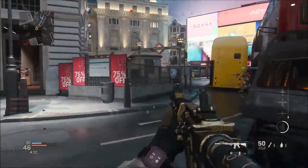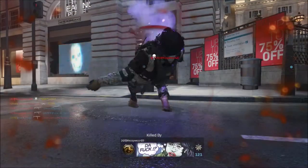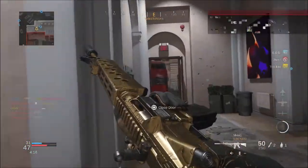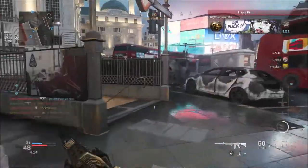Instead of just showing that bar, it's going to actually show the positive for the accuracy but the negative for the handling speed or the ADS, if it actually has a negative effect on the weapon.